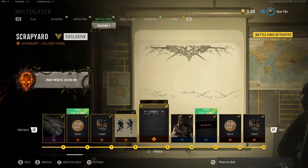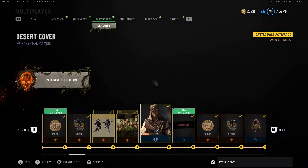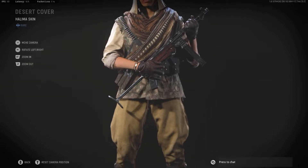It's the kill cam things. Honestly, these are so fucking ugly. Box office gold. Star Wars Episode 7. We got a Halima skin. I mean, this is pretty appropriate.